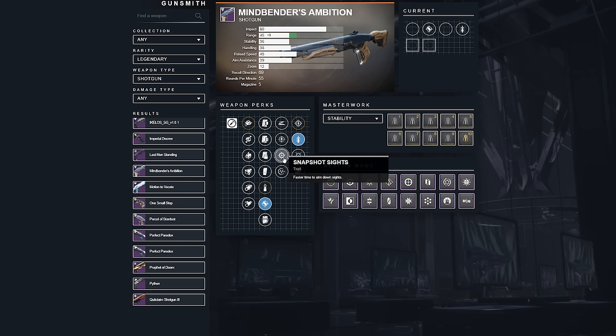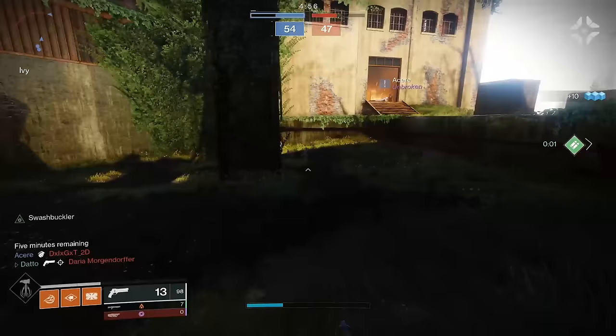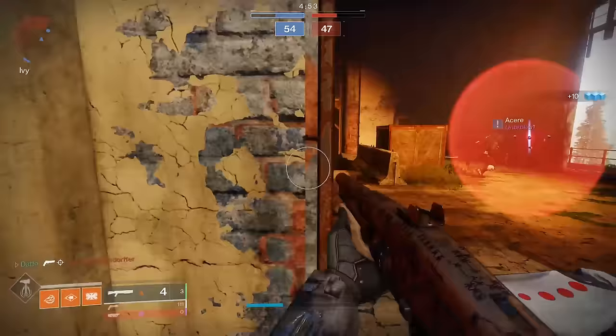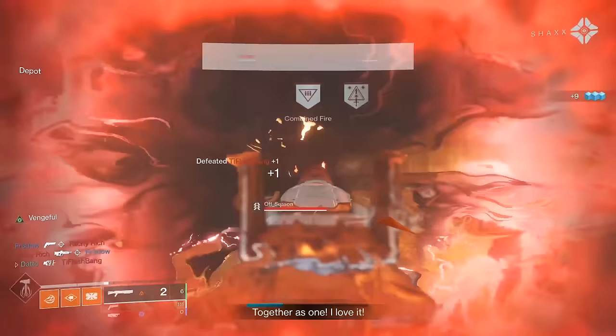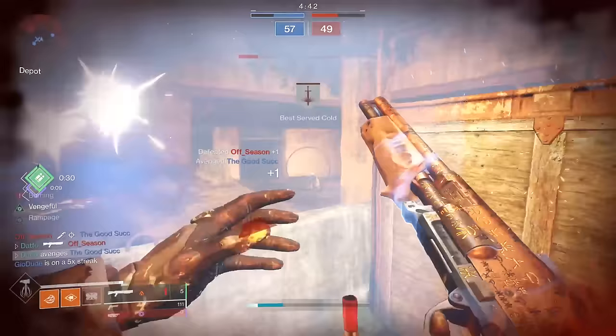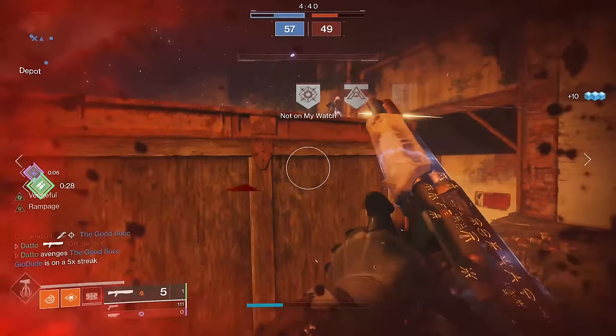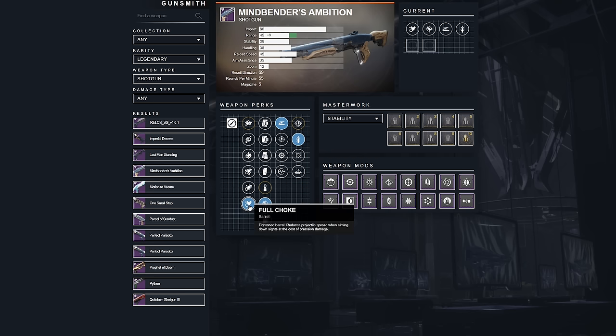For PvP, range is king on a shotgun, with swap speed — aka handling — in second place. Whatever you can do to increase range, you do it: Accurized Rounds, Rifled Barrel, Slideshot, Opening Shot, Quickdraw. Smoothbore looks enticing with its massive range boost, but because you're increasing the spread of your pellets, you may actually end up missing kills because not enough pellets hit. Full Choke tightens the spread but removes precision damage, so it's for more accurate players who are capable of hitting the body. High impact shotguns are great for long kill distance; high rate of fire ones are good for really guaranteeing a kill.